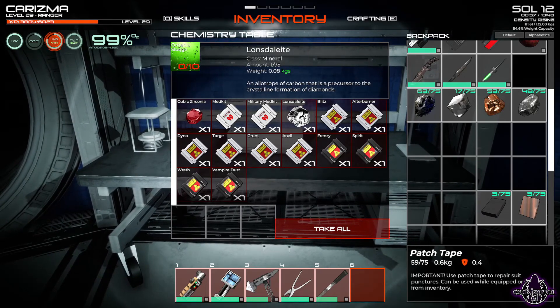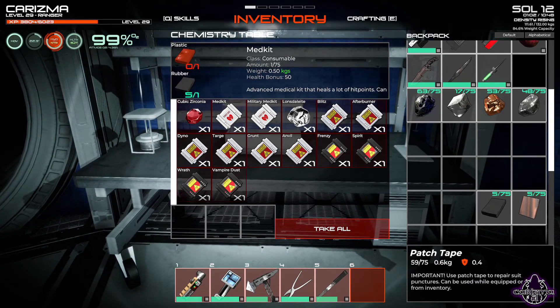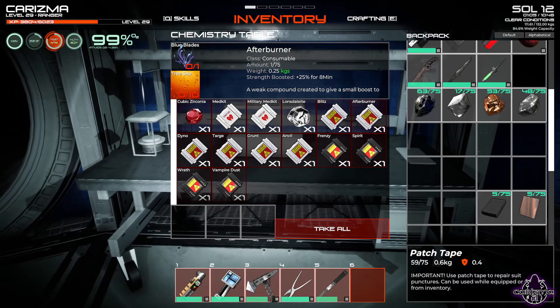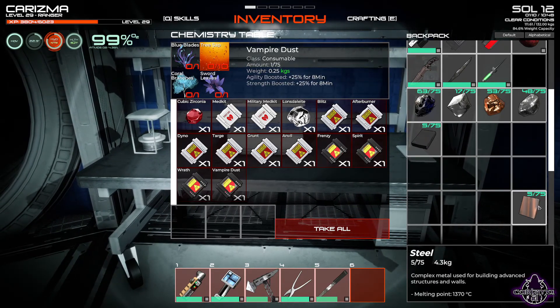There we go! We can make Cubic sconia, we can make Loon's light, organic sludge, nice! Frenzy spirit, vampire dust, Dino med kits, military med kit, Blitz, Afterburner - nice! We can have a little look at what half of these do anyway.